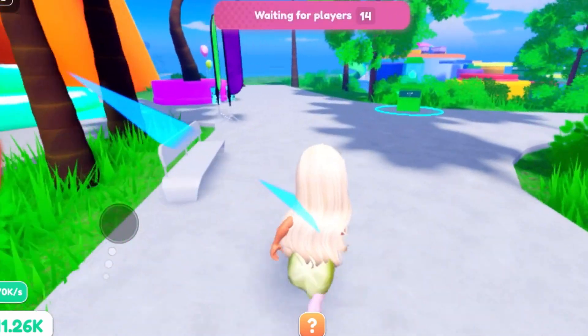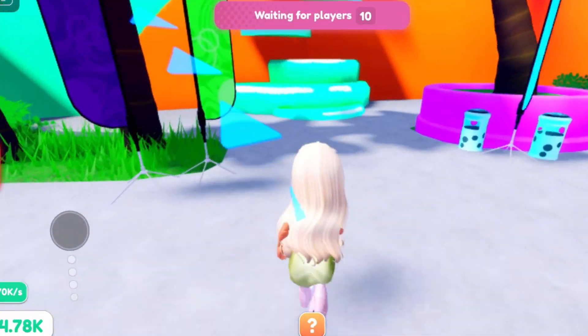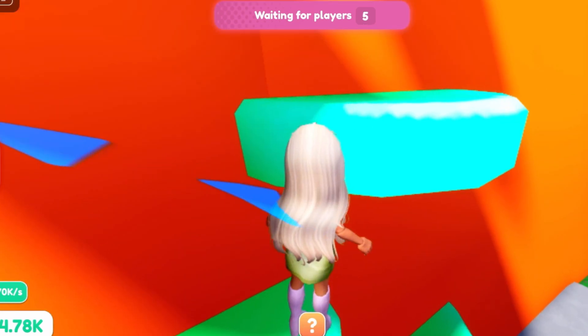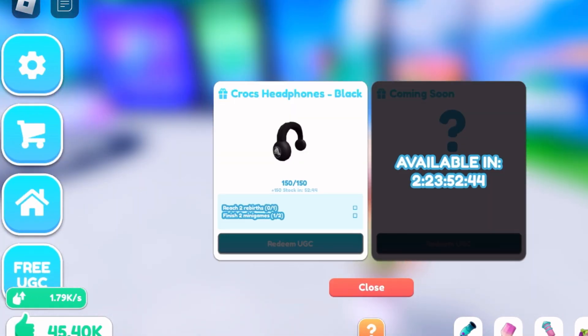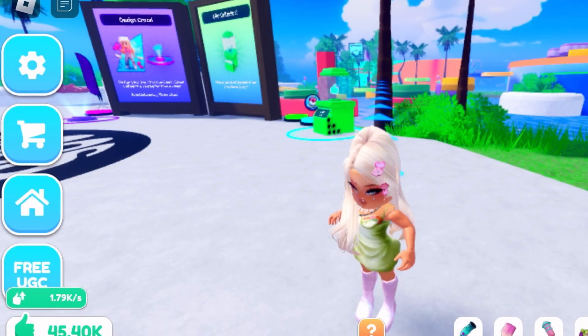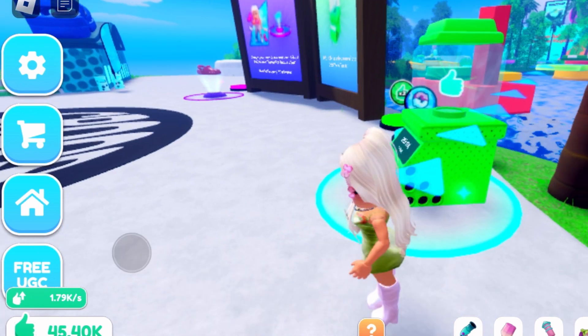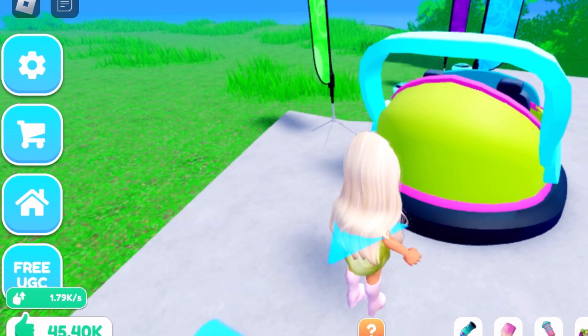This second rebirth looks different than the first one — I could be wrong but it feels different. What you do is collect the likes, which is what you use to buy everything, then you just go along and click the buttons. I just did one of the mini games — those pop up while you're building. Now I need one more mini game and then all of this tycoon to be built.